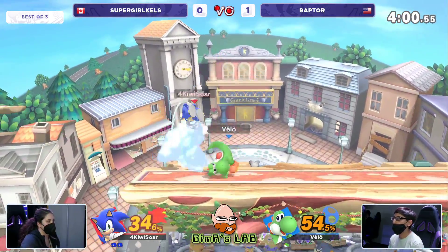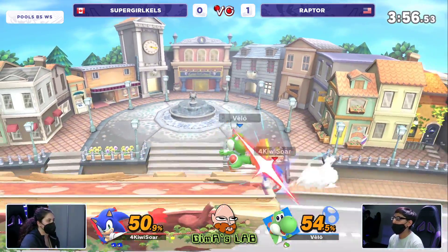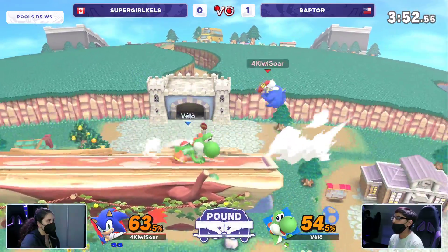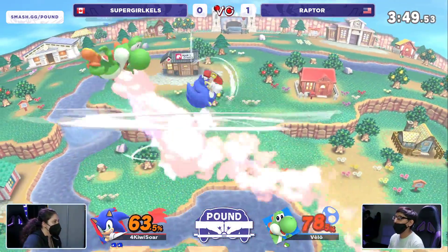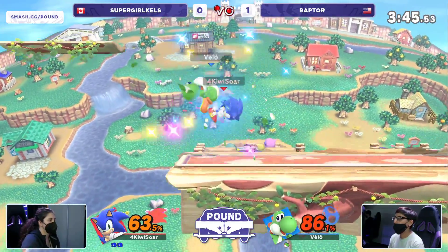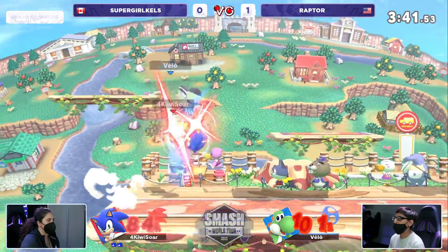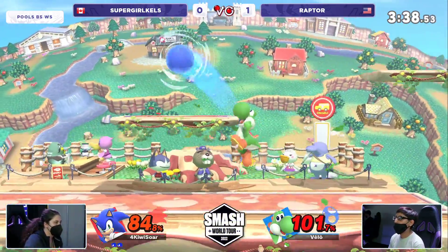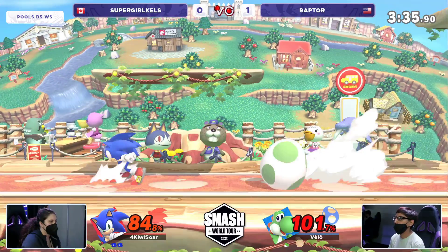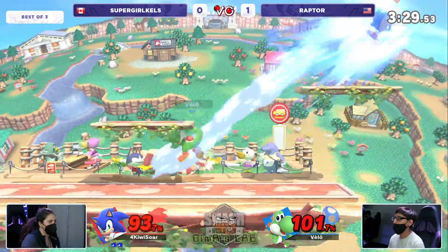Now this is Yoshi — you have to watch out for what could be a huge damage string in a forward air; that's what happened last time. Looking for the high recovery, she does not go for it — that could have evened the game up right there. Really good decision making from Supergirl Kels, because she had traditionally been recovering high, but this time she recognized the scenario and went low. At 97%, you have a long time to play with the stock if you're Yoshi. We saw that forward air take off a stock sub 100 before, so this is looking way more difficult for Raptor as game 2 goes on.